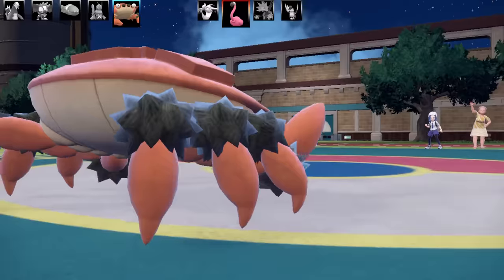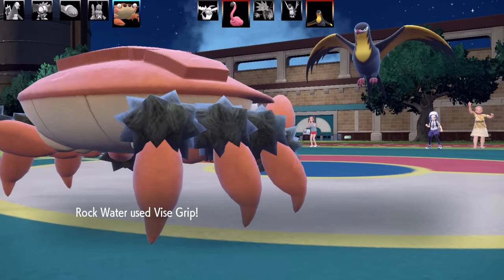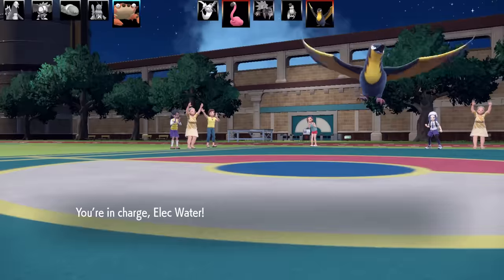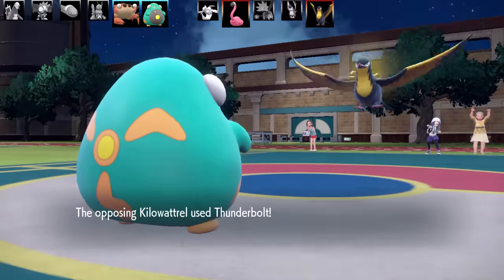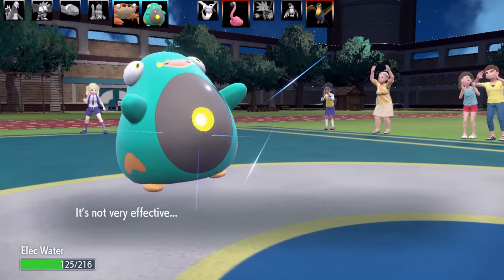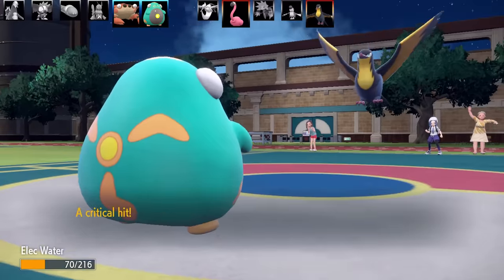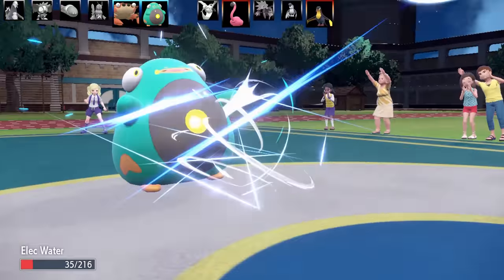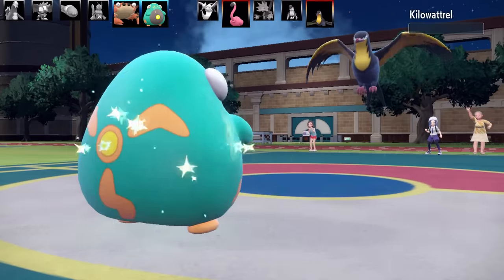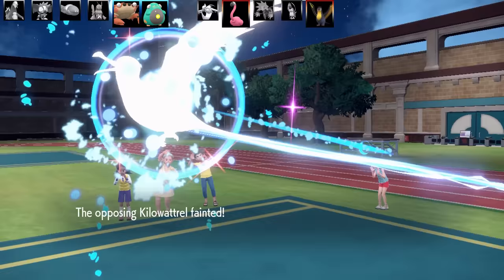Now going into Clodsire — this Clodsire was obviously an Anger Shell set with Scope Lens as the item. In comes Kilowattrel. I went for a Vice Grip KO but didn't get one on Flamigo. I'm going to swap out before I get taken out by a Thunderbolt and go into Belly Bolt. Here comes a Thunderbolt. Kilowattrel's got pretty good Special Attack especially in the rain. They go for Air Slash — Air Slash flinched me. Going for another attacking move and it critted me. Then I got flinched again. Then another attack and I didn't get flinched, went for Parabolic Charge, and that was enough to take out Kilowattrel. If I'd been flinched a third time in a row I would have been super salty.